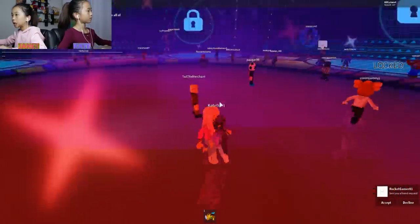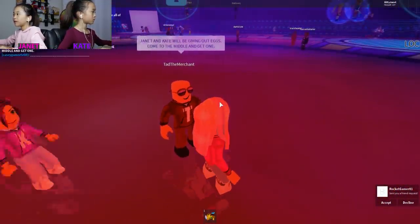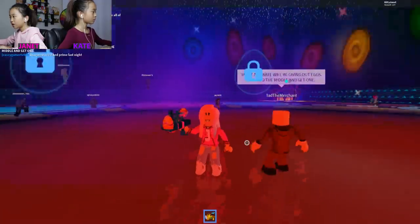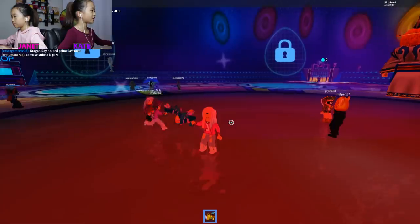Right now I have zero eggs. Ted said Janet and Kate will be giving out eggs — come in the middle and get one. We have these egg launchers, and Janet will get her first egg by me. I'm gonna shoot her with my egg launcher.